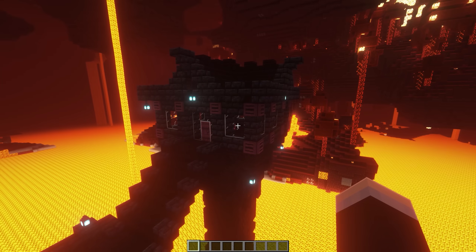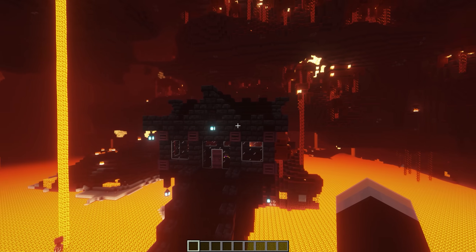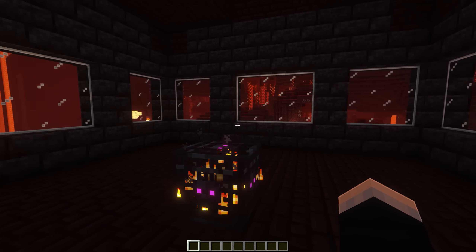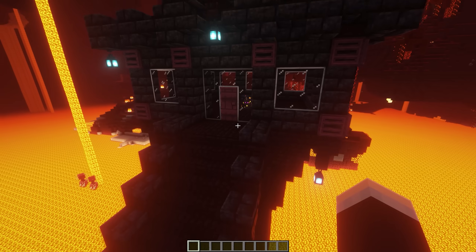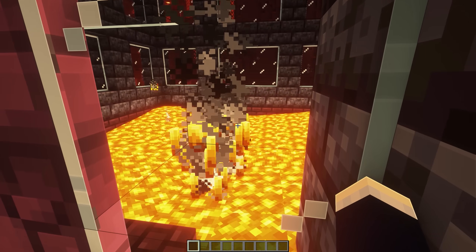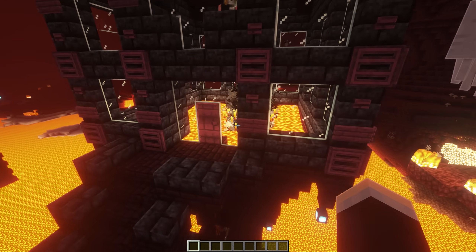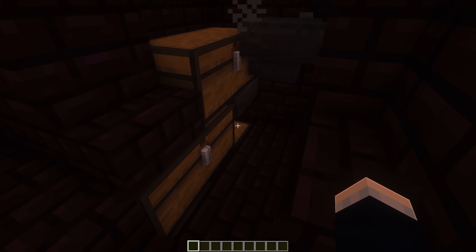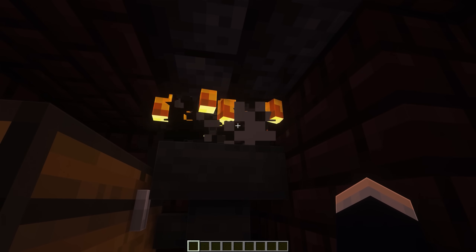Next up, we have this pretty crazy blaze spawner design. It's in a bit of a Japanese style but with a nether block palette. The first variant is one where you just walk in and slay the blazes — you could probably set it up to be automatic. We also have a second variant that is more of an automatic one where the blazes spawn, get stuck in lava, and are sent down a tunnel to where we can kill them. All of their items will be automatically sorted into chests and we can easily get the XP from them too.